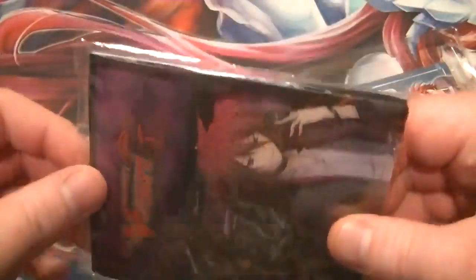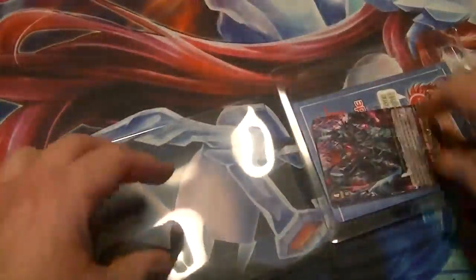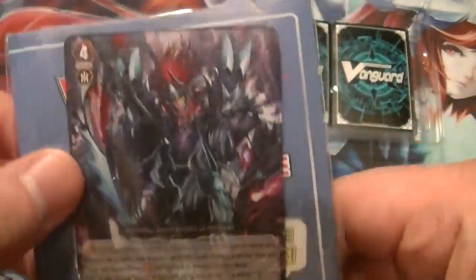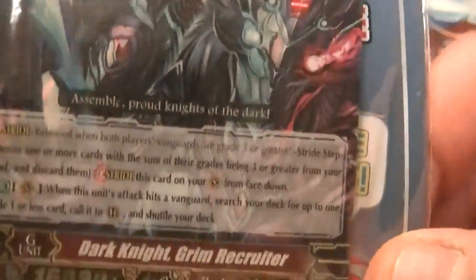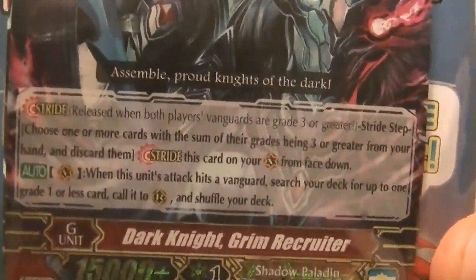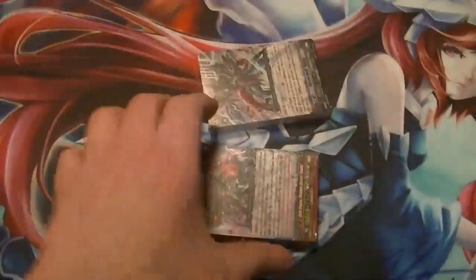Okay, there's our deck box — I'll put that together off camera. And our Grade 4 promo card, Dark Knight Grim Recruiter. I'll hold that up there so y'all can read its effect real quickly. So, I got that. And now for our deck.